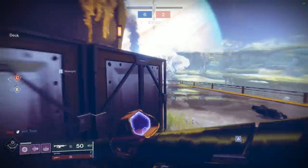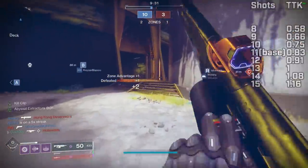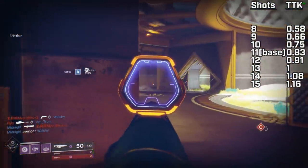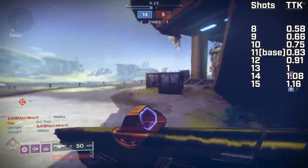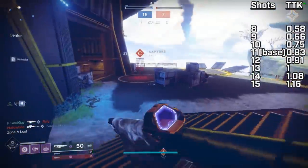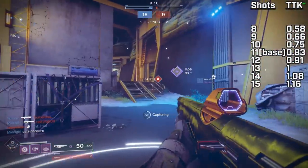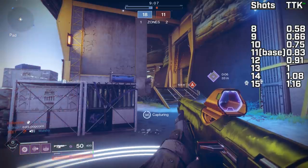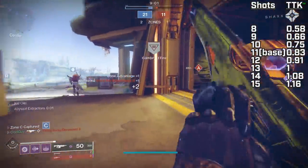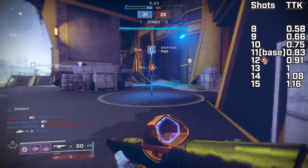In PvP, it does 19 to the head and 13 to the body. The effective range starts at around 25 meters, up to about 28 or so — I don't have a max range roll so I can't say confidently what the max effective range is; it should be 25 to 29 meters. It keeps its drop-off distance for 3 meters past its drop-off. These have a base 0.83 TTK — that's 9 headshots and 2 body shots, an 11-bullet kill. That's with 5 resilience or less. If your enemy is 6 resilience or higher, it takes 10 headshots and a body shot. For PvP, I prefer the Kill Clip roll — it does 25 to the head with Kill Clip, making for an 8-crit kill at a very fast 0.58 TTK.